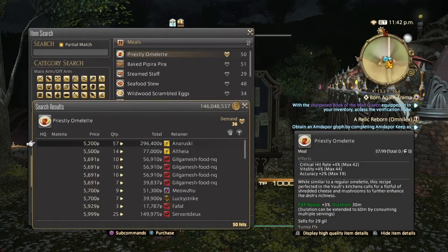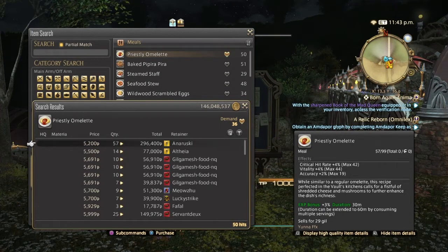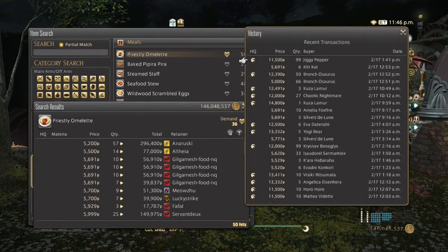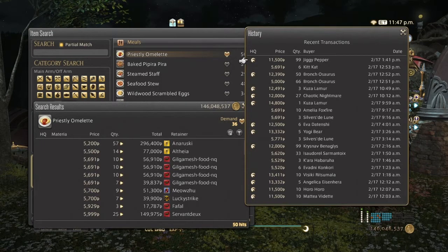On the market board, normal quality is around 5,200 and high quality is up to 11,500. As you can see, they've been selling consistently all day with a mixture of both high and normal quality.